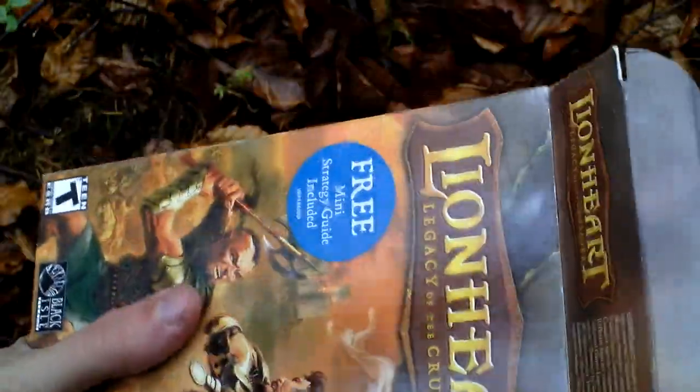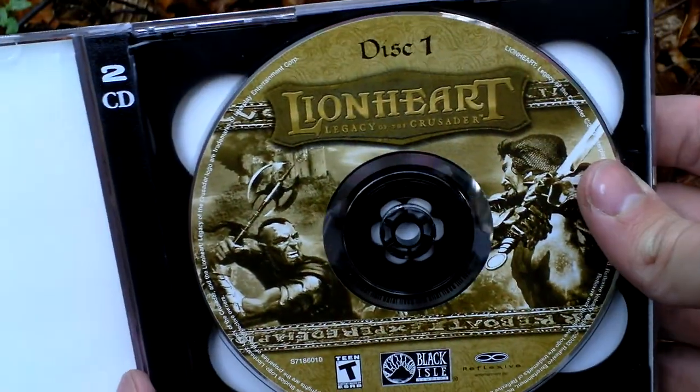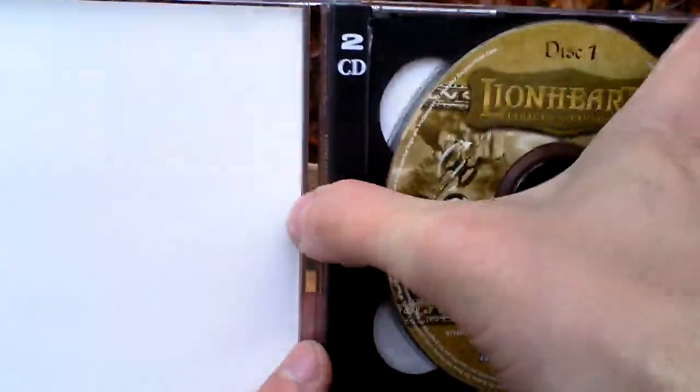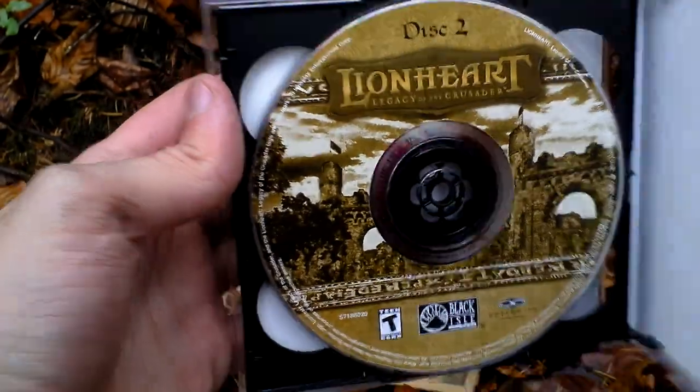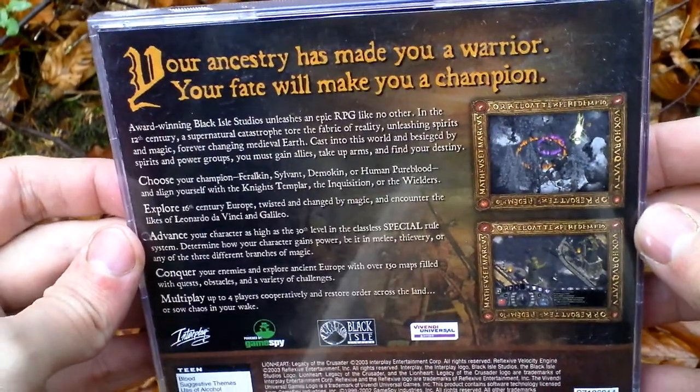Ok, now I open the box and let's take a look inside. First of all there is a jewel case with the game — here it is, on two discs: CD1 and CD2. This is the back side of the jewel case, which is the same as the back side of the box.